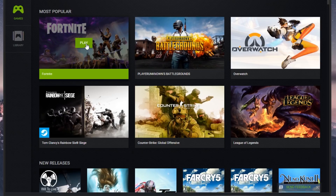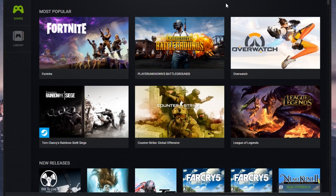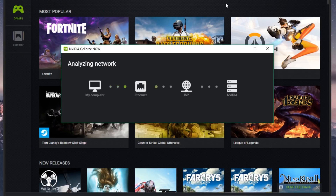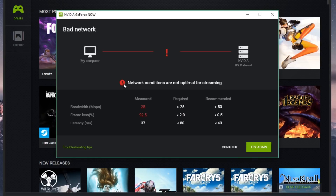Today we're going to be playing Fortnite, so let's play. We're also going to be testing the FPS while we play. Now we just need to wait for this thing to finish — it's analyzing my network. It says my network conditions are not optimal for streaming, but who cares.